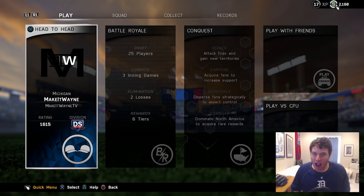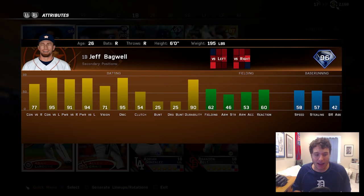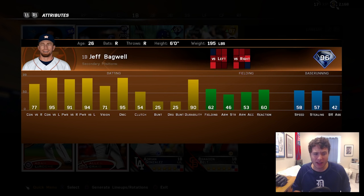What is going on, you guys? Make it Wayne back, and today we have some more gameplay. You guys are going to get a look at 96 overall Jeff Bagwell. He has 95 contact versus left and 94 power versus left, so he's going to be better at hitting left-handed pitchers, but he has a ton of power against right-handed pitchers as well. He also has pretty good fielding, not very good speed.